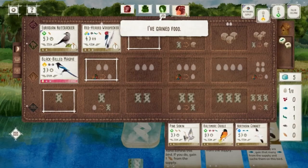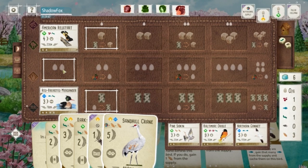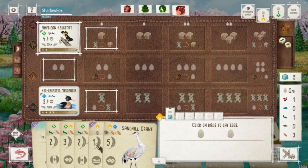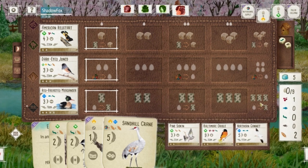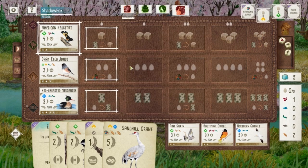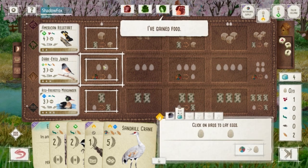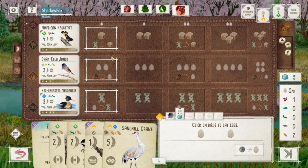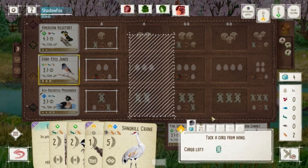Griffin Vulture could be good with any looming predator strategy, but there doesn't seem to be much of that. Here's where I need eggs and I realize I should just throw down this Junco to improve my lay-egg action — it also helps with the round goal.